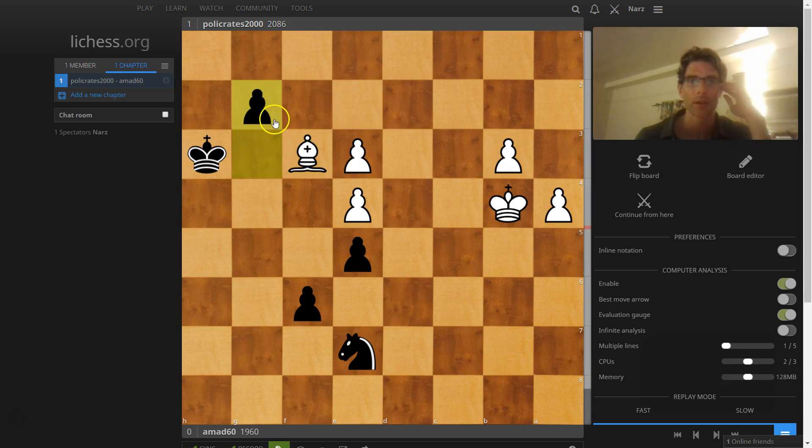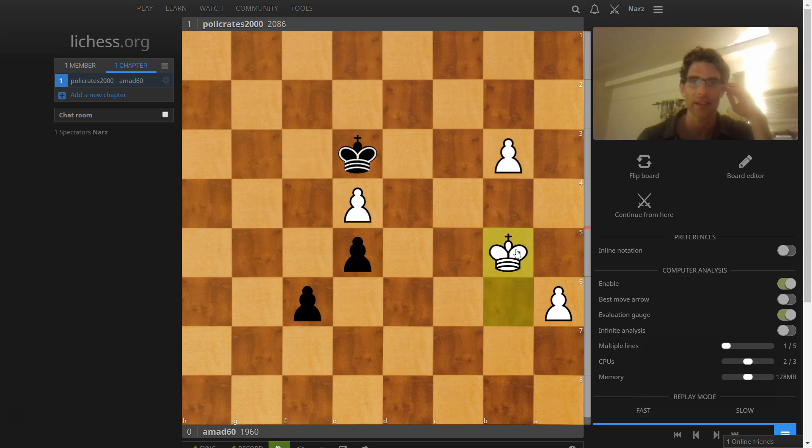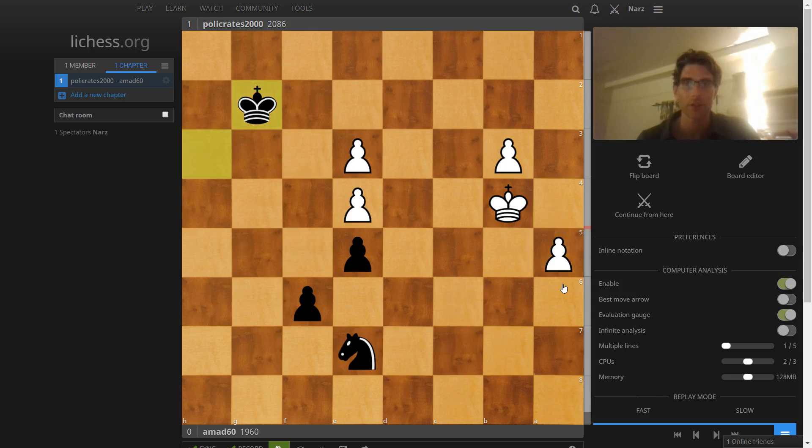In the game, black played here — takes, takes — and something like this happens. White starts pushing the pawn. This is exactly what happens, and you'll see the knight was unable to stop the connected passed pawns. White just took it, queened first, and black resigns. So that was not the correct solution.